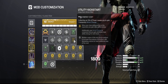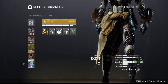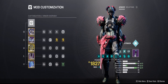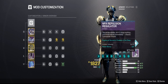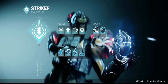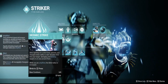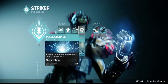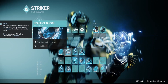Utility Kickstart is currently disabled, but that's my default setup for the bond, mark, or cloak slot. For helmet mods, run all Arc'd Out. Our build centers on Thundercrash as the super and Rally Barricade — Thunderclap is an option but requires too much movement. I definitely recommend pulse grenade if you're running Armamentarium, and pair it with Spark of Shock.